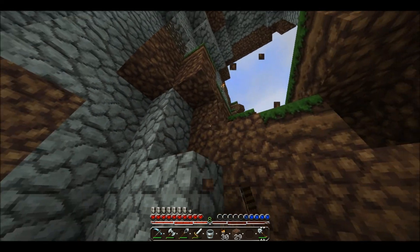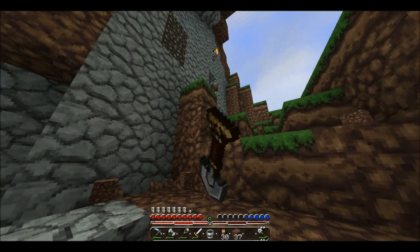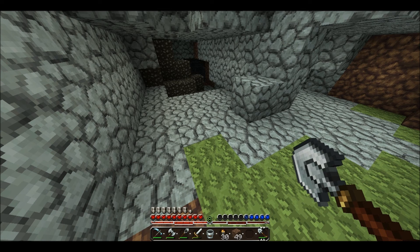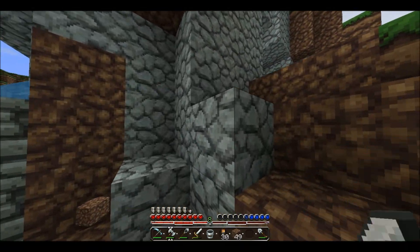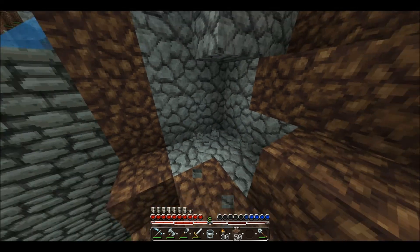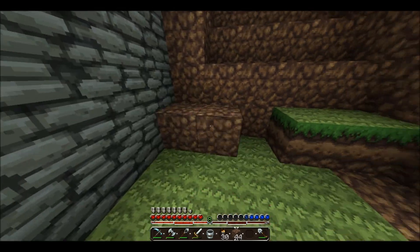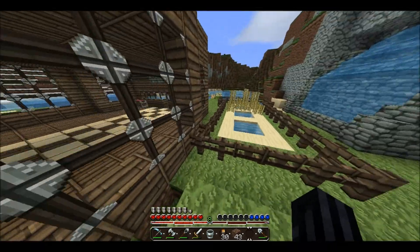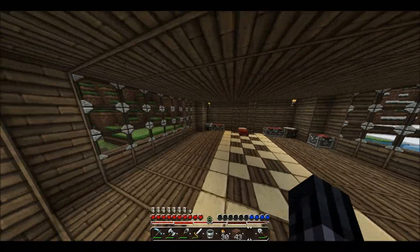So what's going to happen is the staircase is kind of just going to get smaller and smaller and smaller. So it's going to go like this, but what I want to do... Let's make some stairs. I think we're going to have to go with cobblestone, because the area is kind of being cobblestone, except for the house, and it would go better with the mountains.